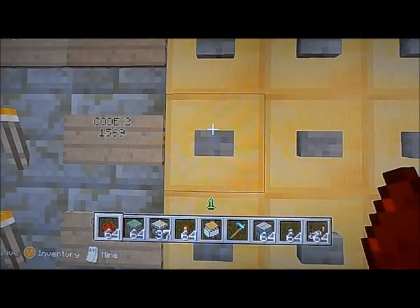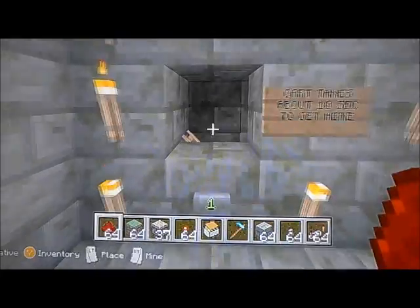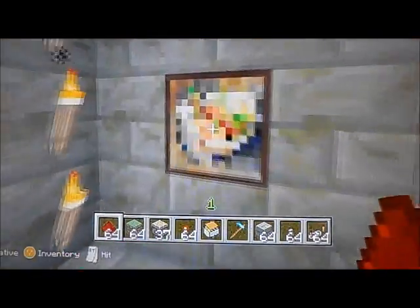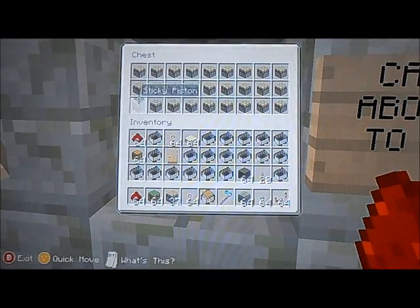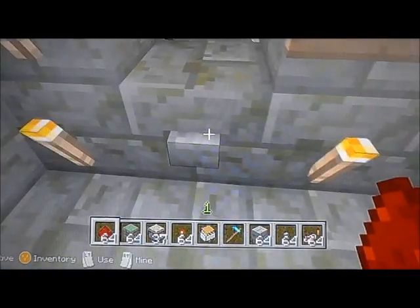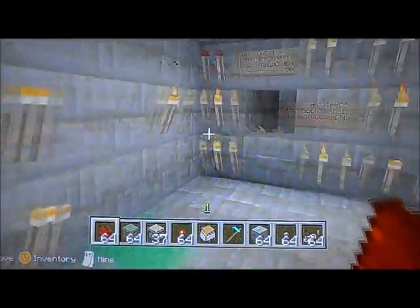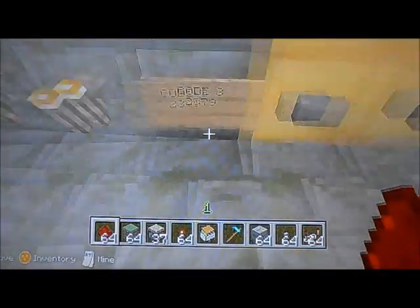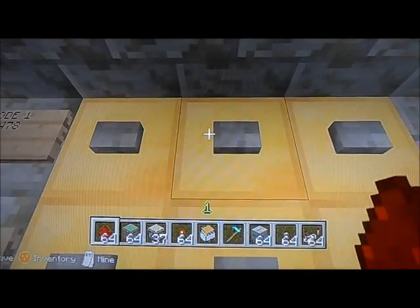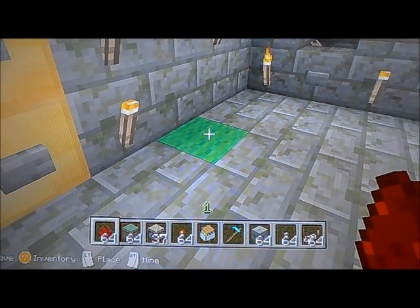Now we can put in a second code: 1, 5, 6, 9. The block goes up — correct code. We wait for that cart to get here. Here's the cart, and this one has sticky pistons. Let me do it one more time. The next code is 2379: two, three, seven, nine. Correct code again. Here's the cart — this one has gold. The last one has diamond in it but I won't show you.